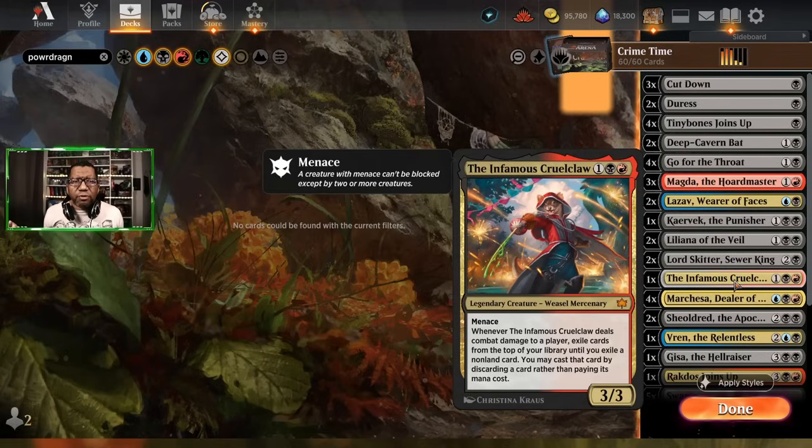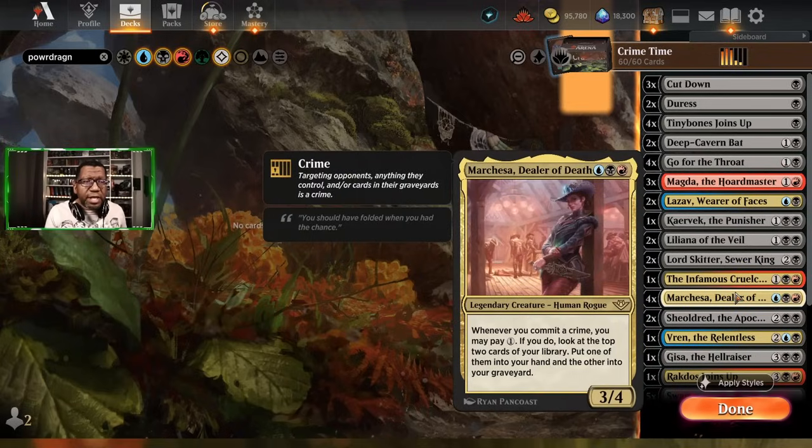We have the infamous Cruel Claw — one copy. This was actually pretty cool, we played it in a mid-rangey deck a couple days ago. Here the value might not be as high because we don't have a ton of really expensive things, but we do have a couple that could be worth hitting. And if we just draw a land we don't need, we'll just get to discard that and play whatever card we flip. Of course, Marchesa: she's a three mana 3/4 — whenever you commit a crime, you can pay one mana to look at the top two cards of your library, put one in your hand and the other in the graveyard. The goal is to keep your hand stocked with things that can crime so you keep triggering and keep going.